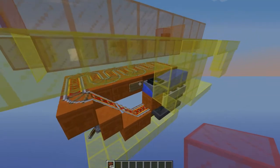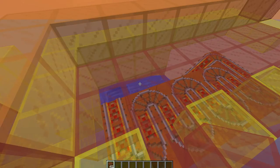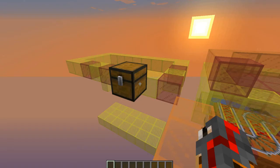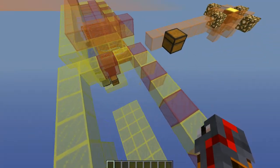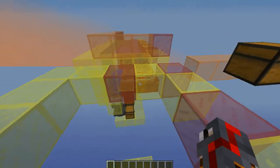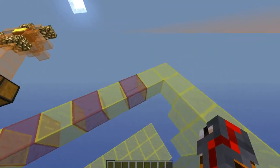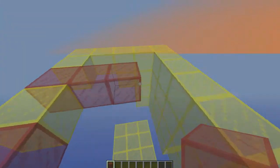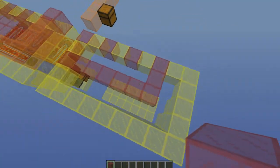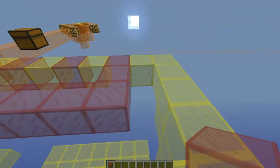It continues doing this for all the time that your farm is running. To build this farm, you'll need a few things. First, you're going to have to figure out where your farm is going to be. Typically this would be used for a guardian farm or a witch farm, something like that. You want to go to the corner of the place where your collection area is going to be.